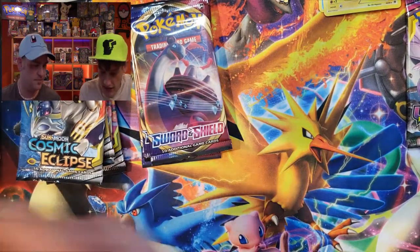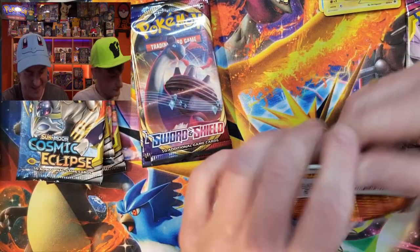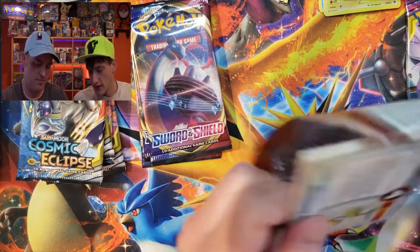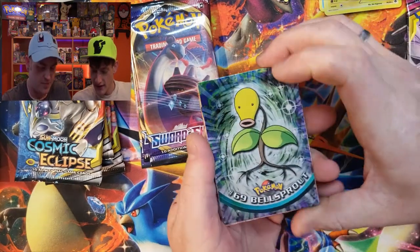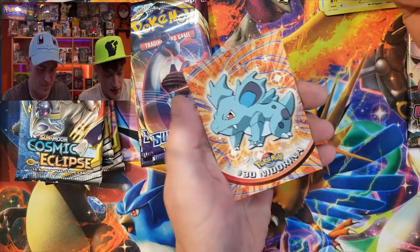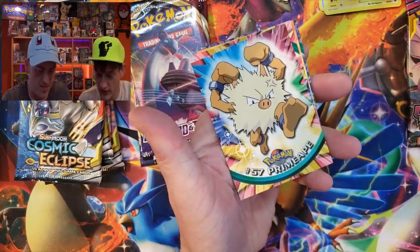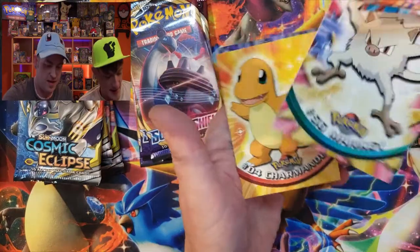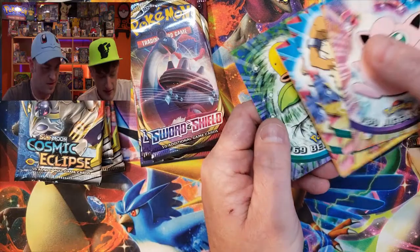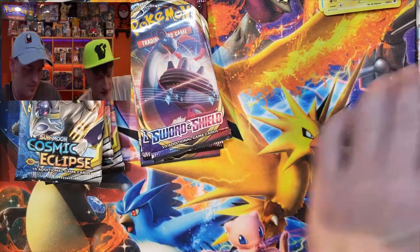I really like these. Let's get into the other TOPPS pack — we got the holo Bellsprout, I'll take it! And Jigglypuff, Nidorina, Diglett, Hoothoot, Primeape — I like the colors — and Manky. Got Charmander and another Bellsprout. I enjoy the old nostalgic feeling those cards give.